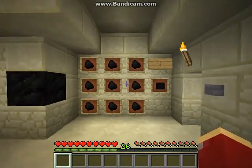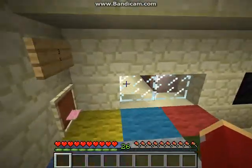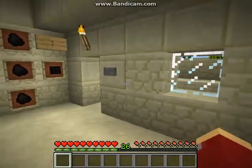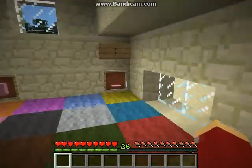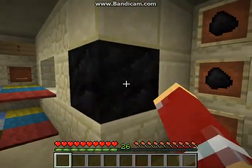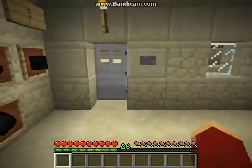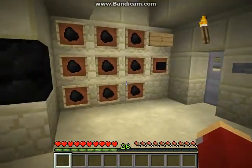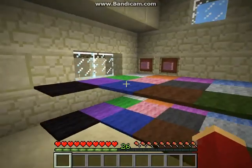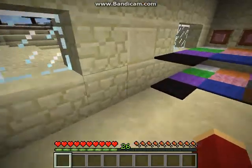The next new block is the coal block. It's exactly the same as an iron, gold, or diamond block - so it's nine coal and you get one coal block. You'd have to destroy them with a pickaxe, but I think it's good for extra storage if you've got a lot of coal, which I know some people do, and you can just stack them.